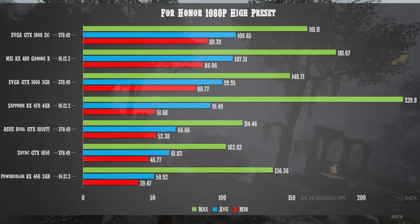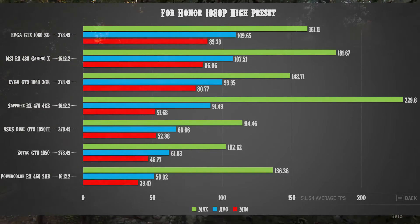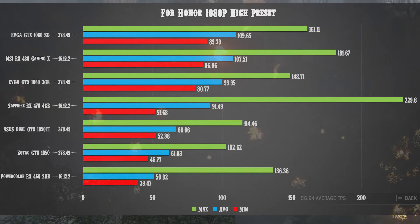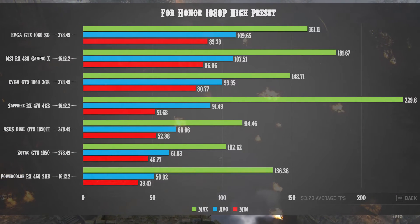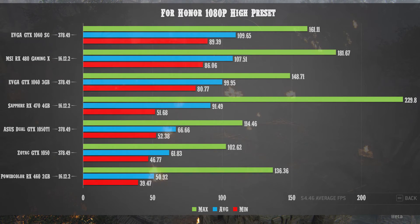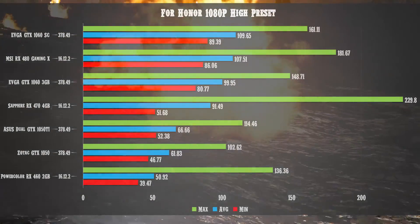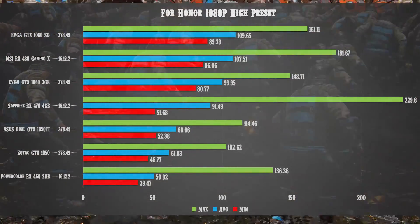The sweet spot for For Honor looks to be around the $199–$219 range. The RX 480 8 GB delivers a minimum of 86.06, average of 107.51, and max of 181.67. The GTX 1060 6 GB Super Clocked edges it out with a minimum of 89.39, average of 109.65, and max of 161.11 — though the RX 480's higher max FPS shows AMD has the raw horsepower, just not the optimization yet.